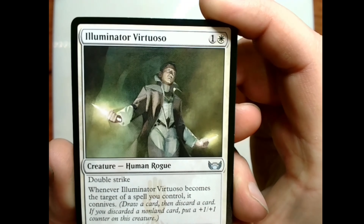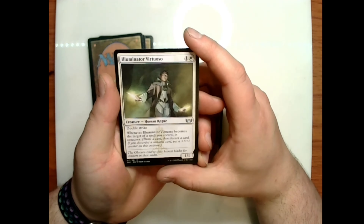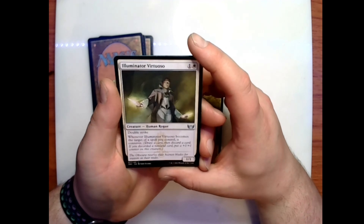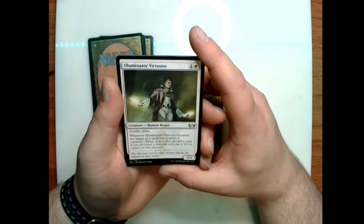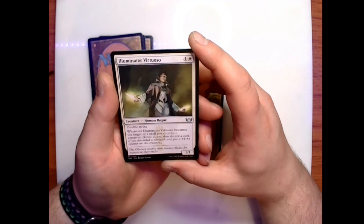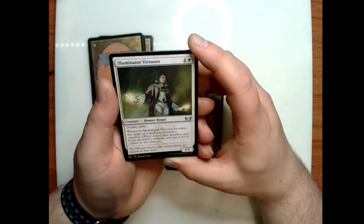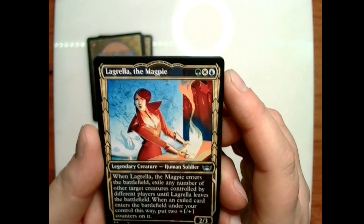Illuminator Virtuoso: one and a white for a 1/1 human rogue with double strike — whenever Illuminator Virtuoso becomes the target of a spell you control, it connives: draw a card, then discard a card; if you discarded a non-land card, put a +1/+1 counter on this creature. Flavor text: 'The Obscura reserve their keenest blades for traitors in their midst.' We have Lagrella, the Magpie.